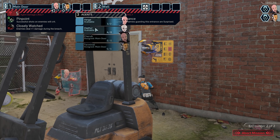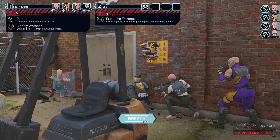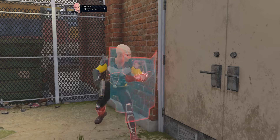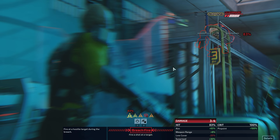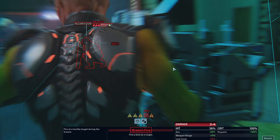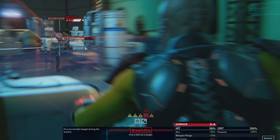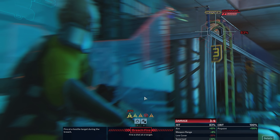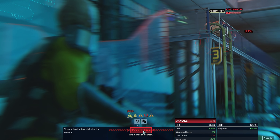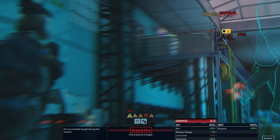Again I think I'm gonna have Zephyr go in last, especially with the injury. And with Cherub going first we can get that kinetic shield up early. So there is one aggressive enemy, unfortunately in a pretty tough position to deal with. But levitation — we can do levitation. So I guess I should just do damage where I can with Cherub. Okay, that's perfect.